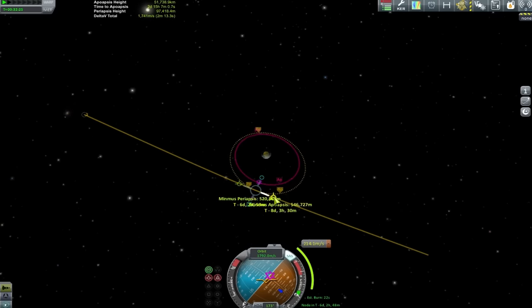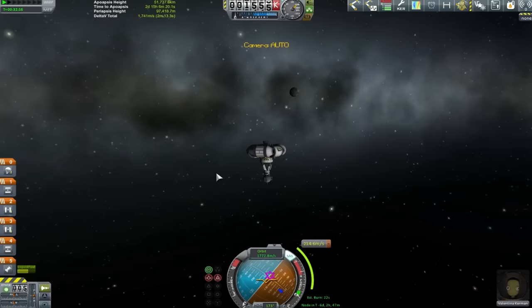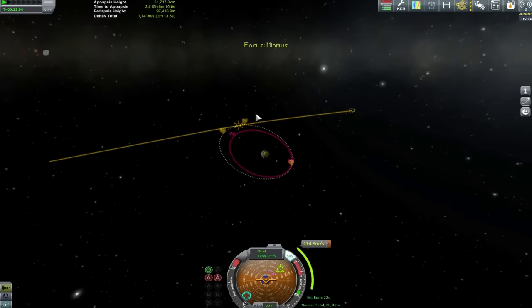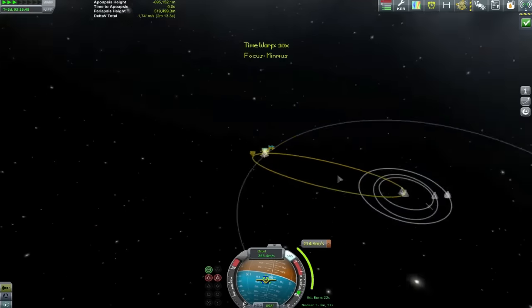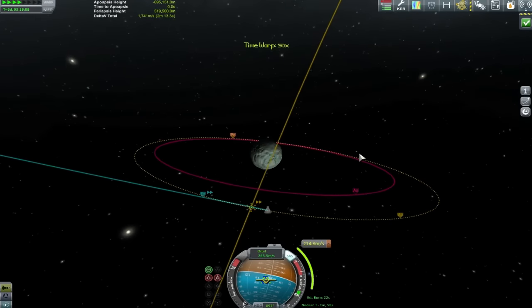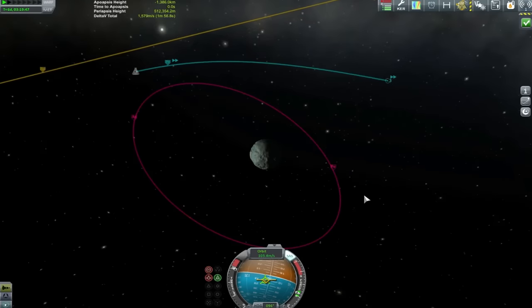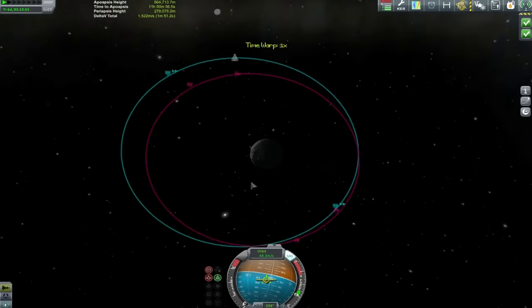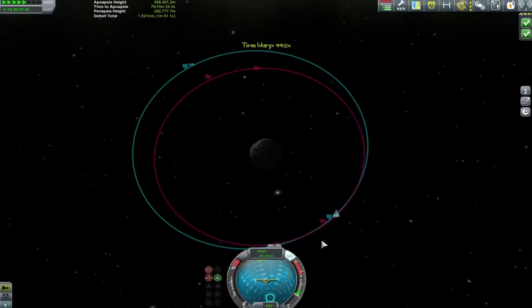This means things like an SSTO to bring tourists up from Kerbin to low Kerbin orbit, then some sort of shuttle pod to go from low Kerbin orbit to the various orbital stations around the Mun or Minmus or even elsewhere - with interplanetary missions being different - and then yet another vessel to take them from the orbiting stations to the landing zone and back. I'd imagine having holiday camps down on the surfaces of these bodies would be quite nice.